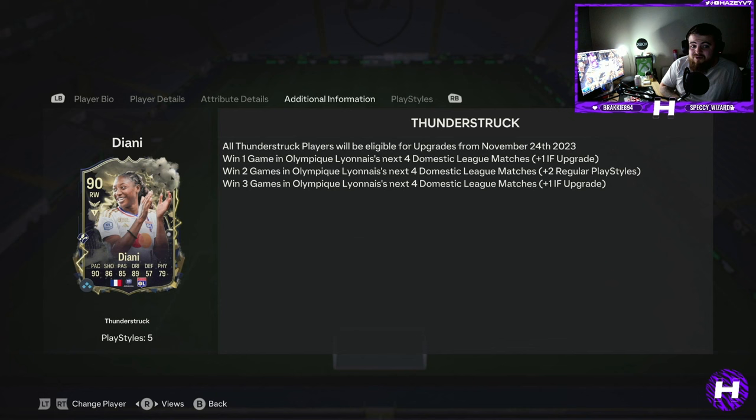That will conclude today's video. I did think those finesse shots were overpowered — now take a look at those Travellers, wow. I am obviously a finesse shot merchant, I love Son Heung-min, but I can't stop using Travellers with Diani — absolutely broken. She wins one of the next four games and gets a plus one, going up to 91, which would be very nice. Olympic Lyon, supposedly one of the best female teams in the world, so we're hoping for the plus two upgrade if they win three out of four — that would be absolutely unbelievable, a 92 Diani with the extra two playstyles.